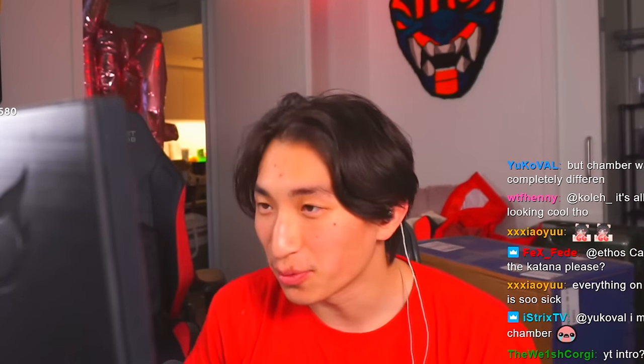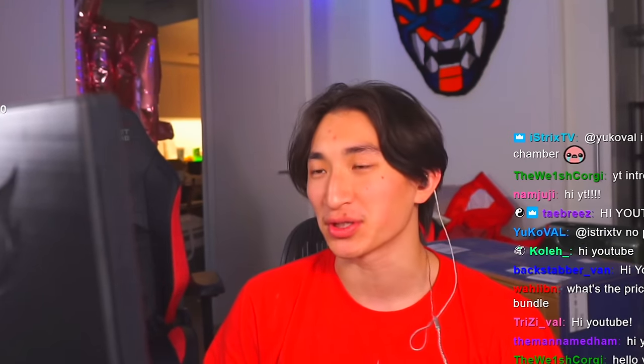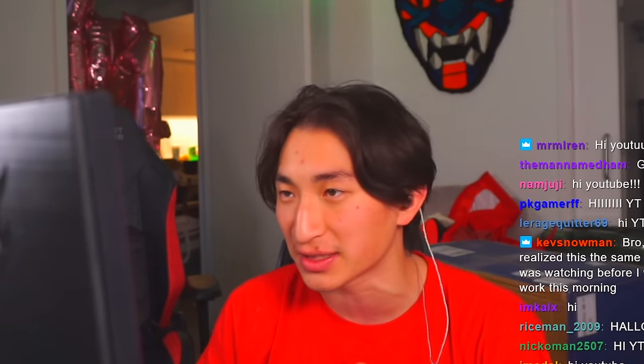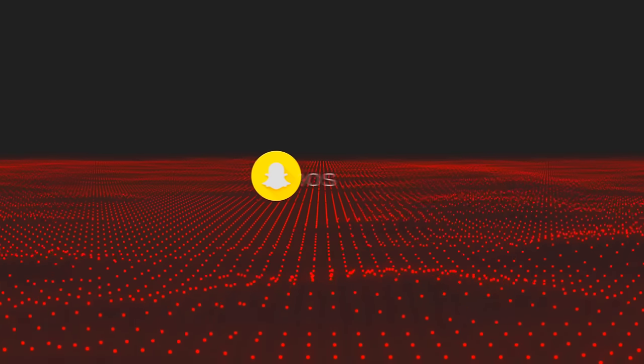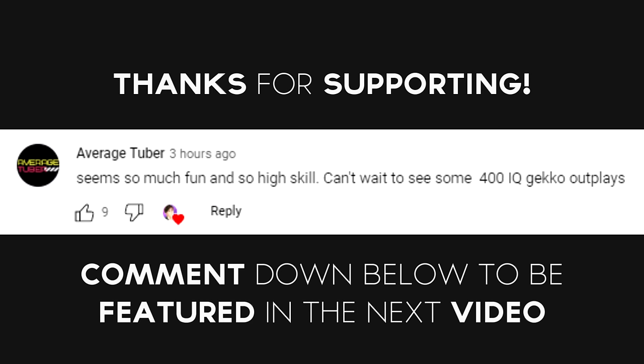What is up YouTube, it's your boy Ethos here back with a new agent tutorial. This is the new agent Gecko — I'm going to be going over his abilities, what they do, how to use them, what situations you use them in, and how to find the most value and impact out of his kit. All these clips are taken from my stream at twitch.tv/ethos.